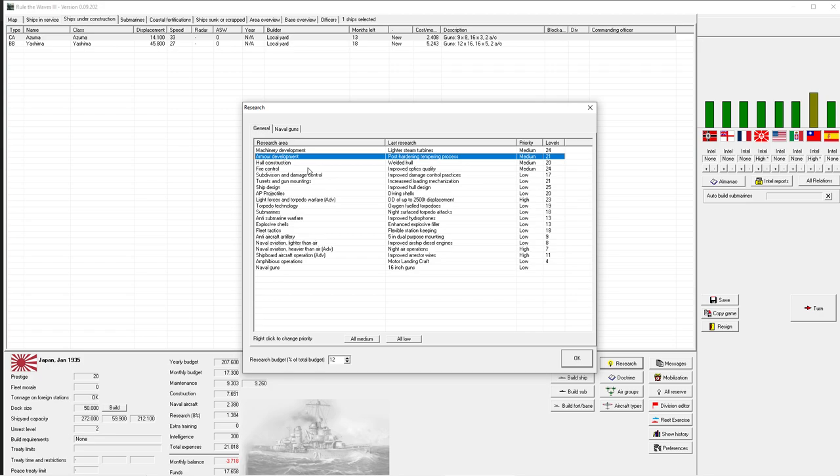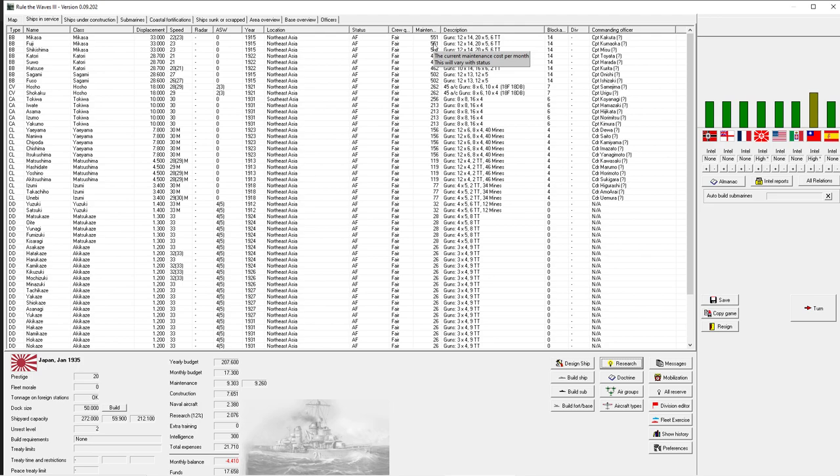We're also going to set medium priority on fire control, hull construction, armor development, and machinery development - those are all fairly useful things. Armor development we'll phase out over time. I also like good turrets and really love good ship design research, which gives access to new features you otherwise couldn't use. Torpedo technology gets medium priority, submarines too. Anti-aircraft artillery is useful, and naval guns we'll go medium for now until we have one or two very good guns and can refocus our efforts.